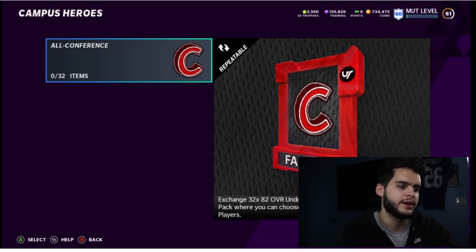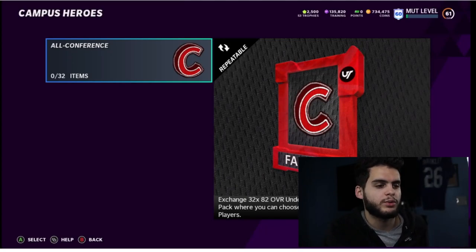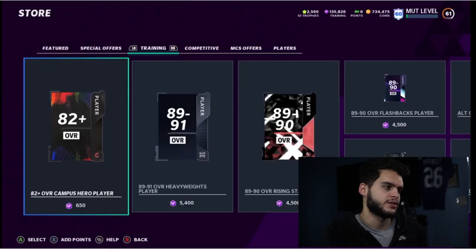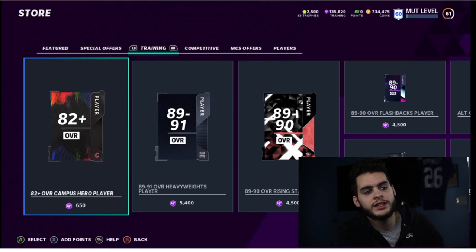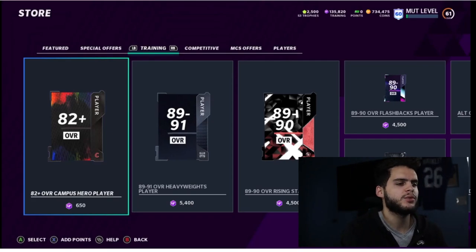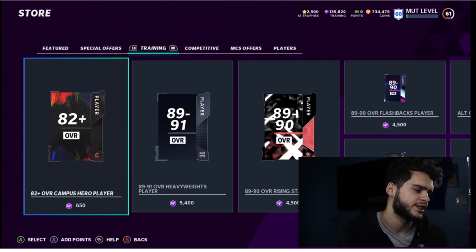In the set, you turn in 32 players at 82 overall to earn a fantasy pack where you can choose one of the 24 90-overall all-conference players. There's also a reroll set — turn in 82-plus overall campus hero players and keep rerolling for luck. This is better than veterans and heavyweights where you spend more training than the card is worth. Here you can actually reroll at 82-plus for 650 training.